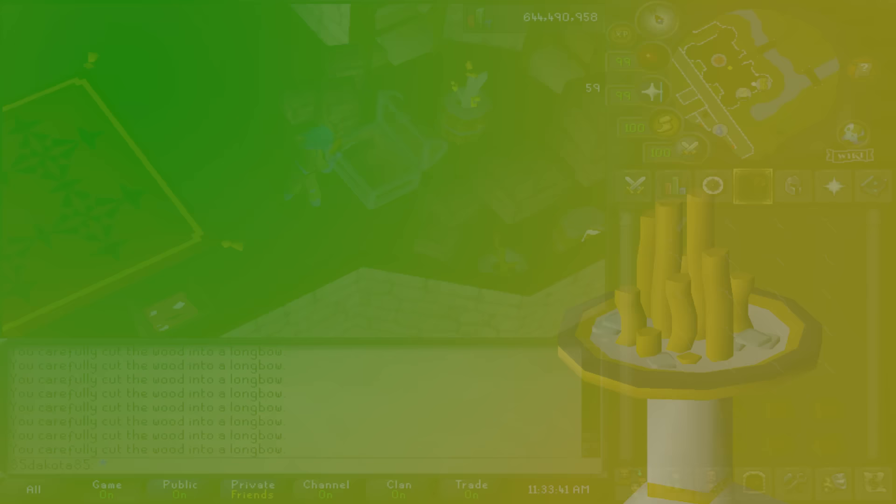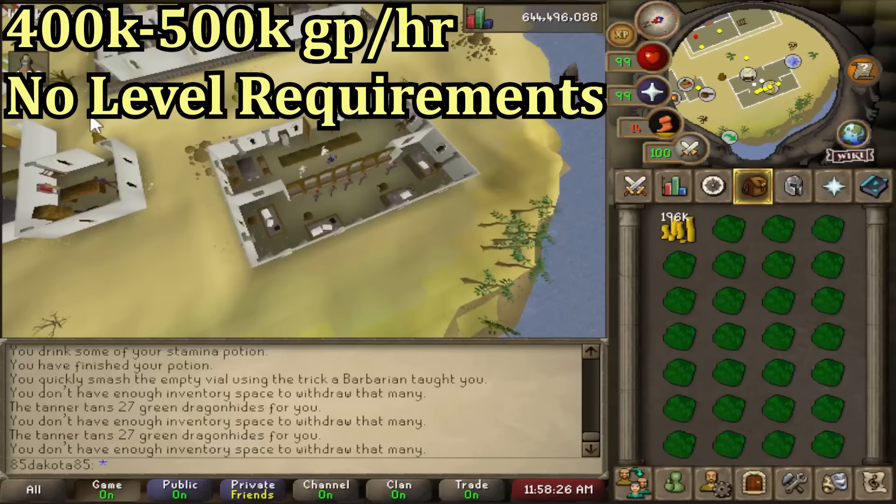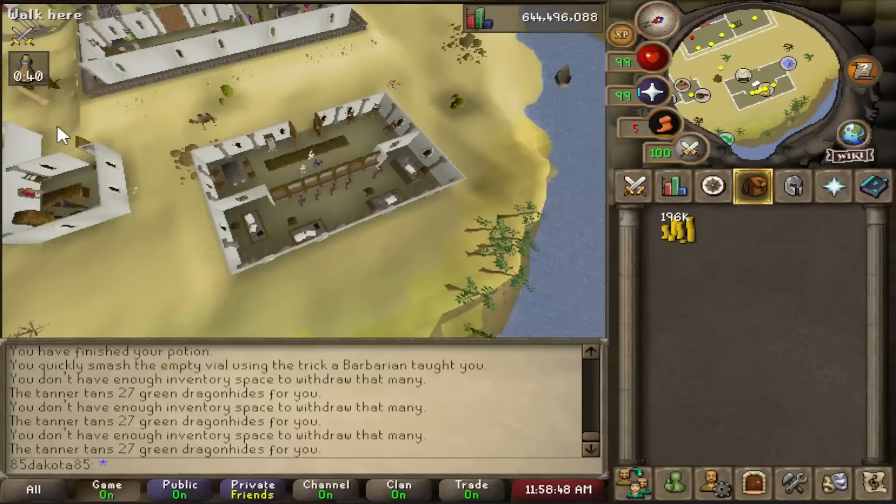Once you've gotten up to like the 10 mil or so GP stack, you can start buying more supplies for your moneymakers. Tanning dragon hides is a classic moneymaker, and it has no requirements outside of just needing cash to get started. All four dragon hides — green, blue, red, and black — tend to be similar money per hour, but it does fluctuate, so of course it is worth checking the prices before you do it.